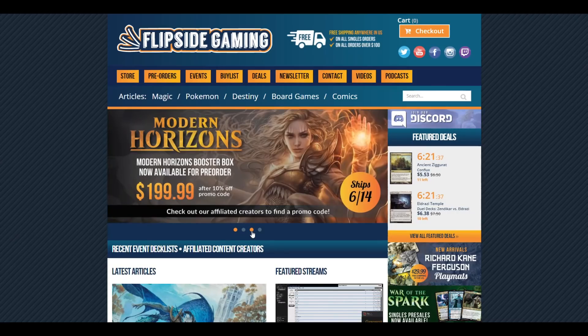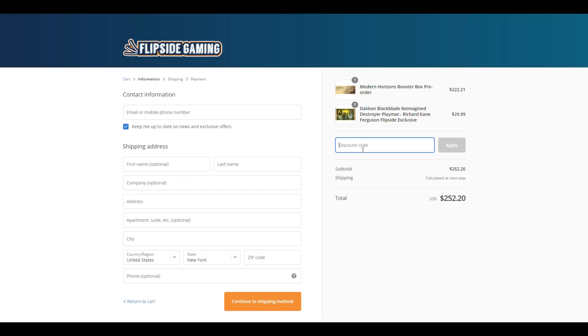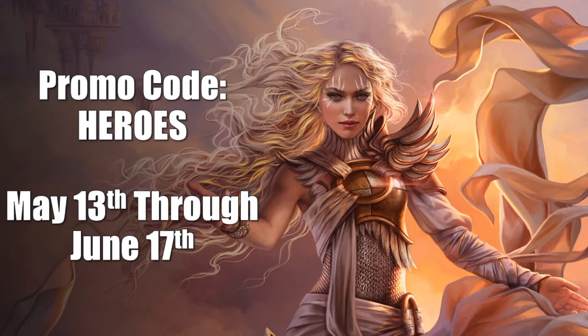Check out FlipSideGaming.com for all your gaming needs. Use the promo code HEROES to save 10% on all orders over $10. From now until June 17th, if you use this promo code, you will automatically be entered into a drawing to win a Modern Horizons booster box.